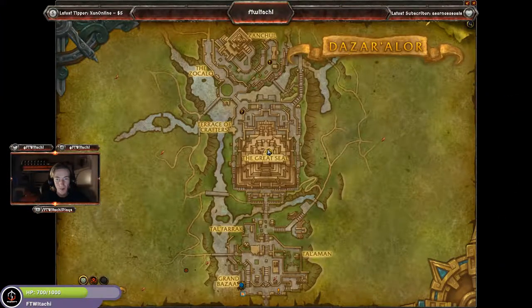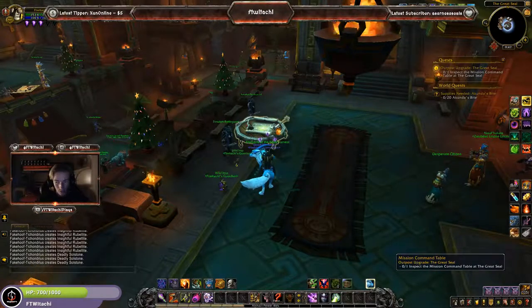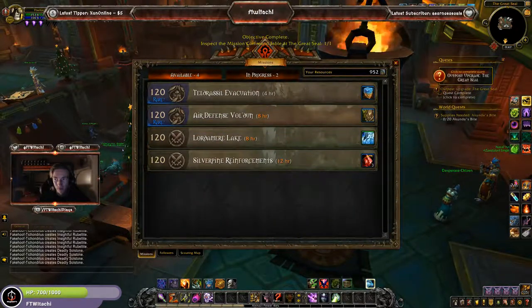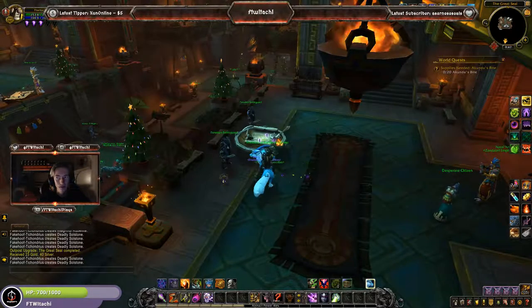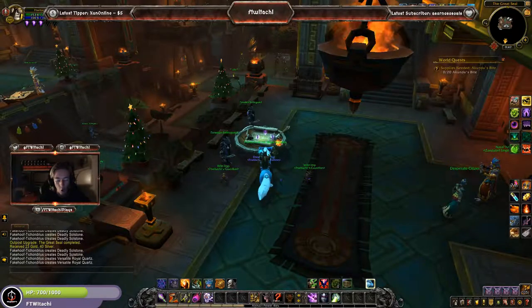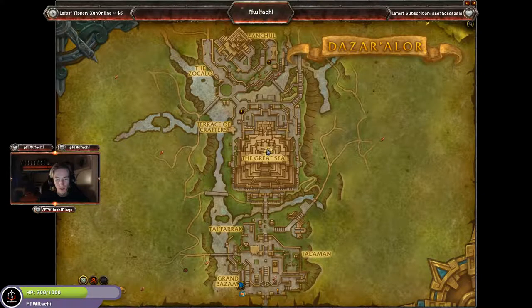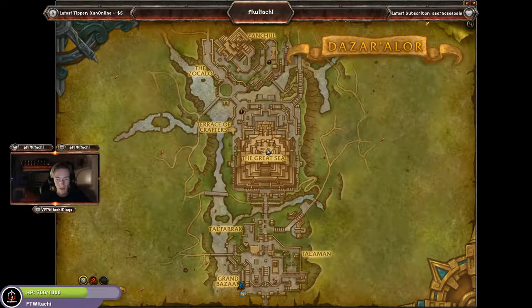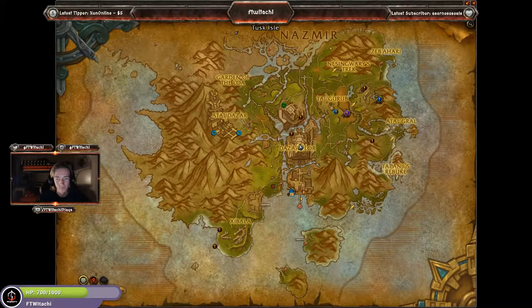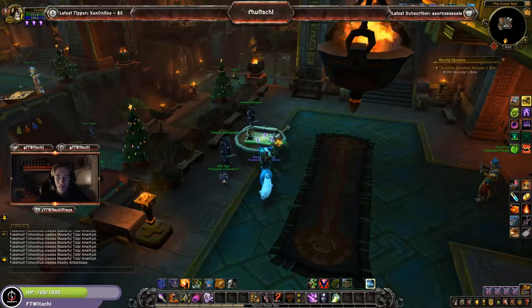In Dazar'alor, for the last outpost, we are now at the Great Seal. Within the Great Seal, you don't have to look anywhere — just go to where the Innkeeper is, where you normally are. You'll notice there's actually a Mission Command Table here. If you click on that and turn in the quest, you now have access to the Mission Command Table at your faction's home city. That's actually pretty cool. Instead of always having to go down south to the ports on the ship to actually use the command table, you can use it here and only go to the ships when needed for war campaign action, which is really rare nowadays. You don't have to go there anymore. I'm happy about that.